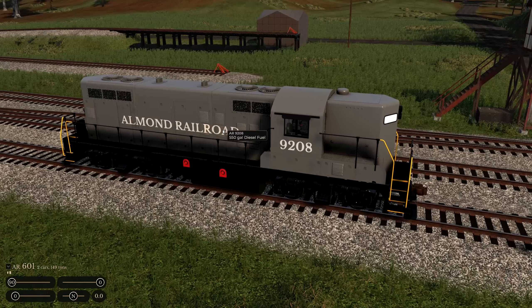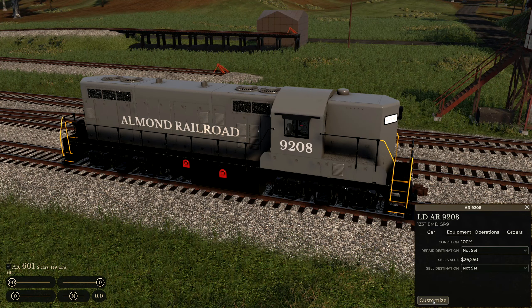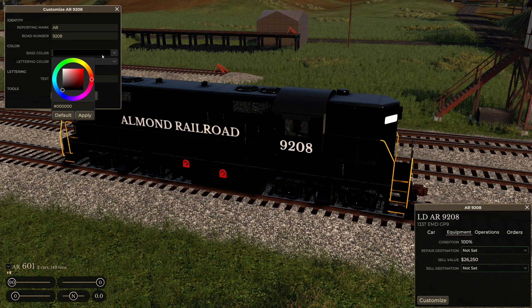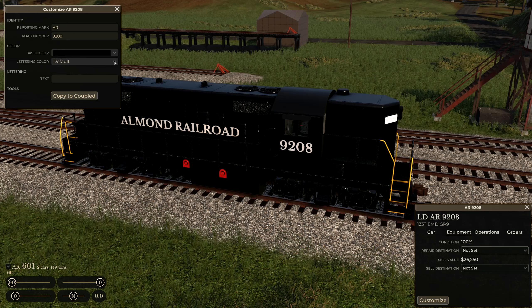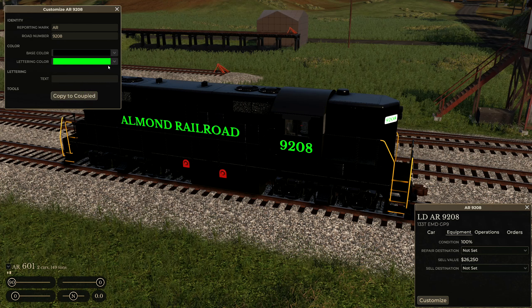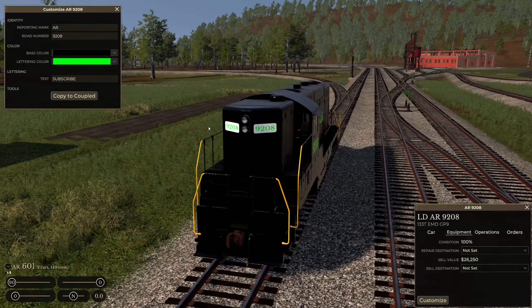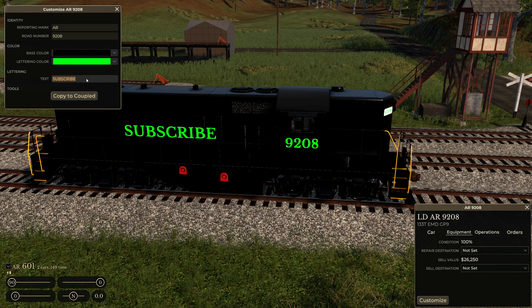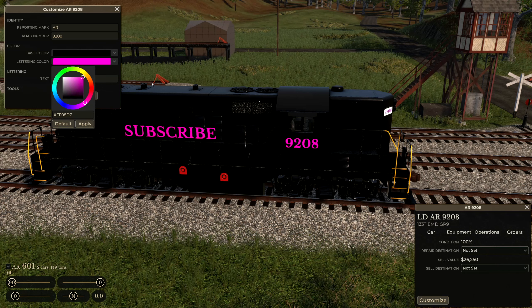Let's go take a quick look at the Jeep 9. Somebody had asked if there was horn customization — I didn't actually know. It looks like there's not. If we go to Customize for the diesels — same for the SW1 — you can change reporting marks, road number, and on the diesels you can actually pick a base color. Let's go with a nice black, and then we have the lettering color — you can set this to whatever you want, as ridiculous or as realistic as you want. And then it says Text — I don't know where this text goes. Oh there it is, it shows up when you leave the text box.